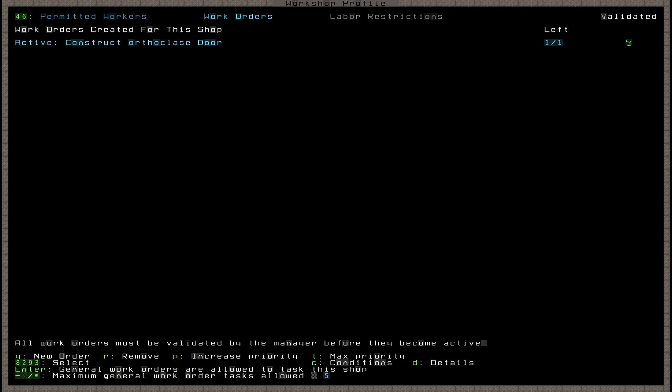This is useful for keeping talented dwarves making things that have quality levels, and also for putting less talented dwarves on crap jobs like making blocks out of all your spare stone. Pressing the right arrow key takes me to the work orders tab, where I already have an active work order for constructing orthoclase doors. To make a new order press Q, or to remove an order press R.